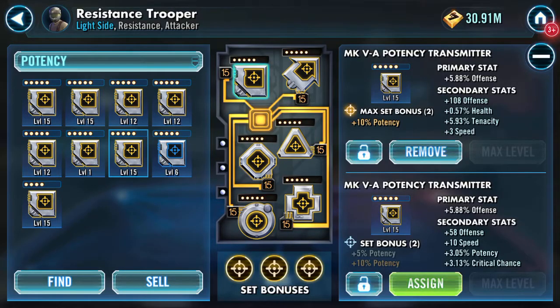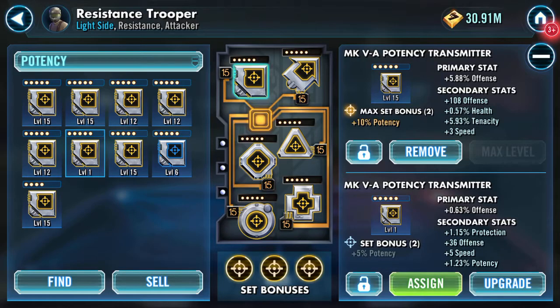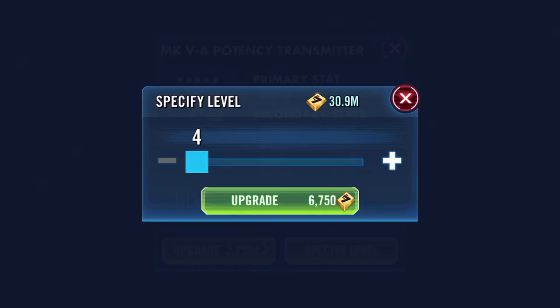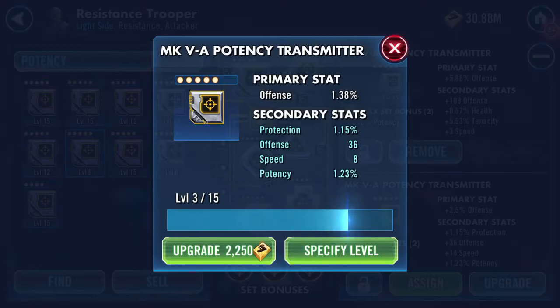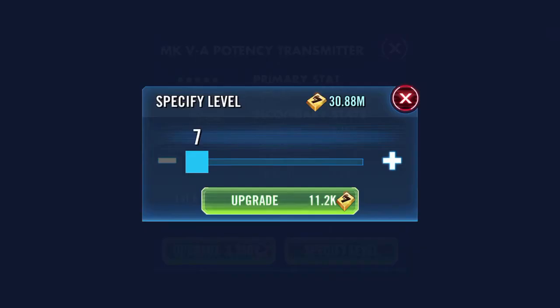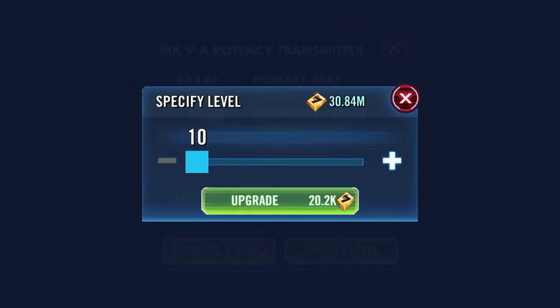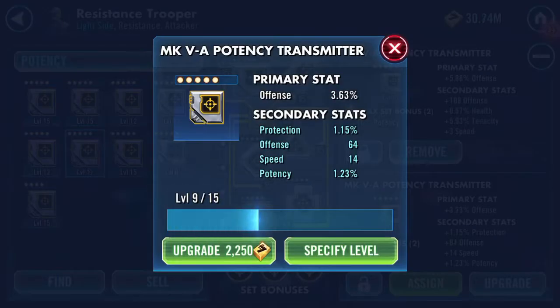I've got 108 offense on the one that's already there. So I've got here protection, offense, five speed, and potency and potency. Speed on the first turn, speed on the second turn — can't grumble too much, it's a double speed, double offense.